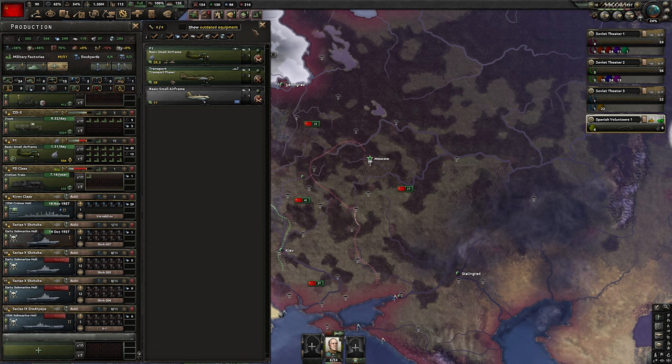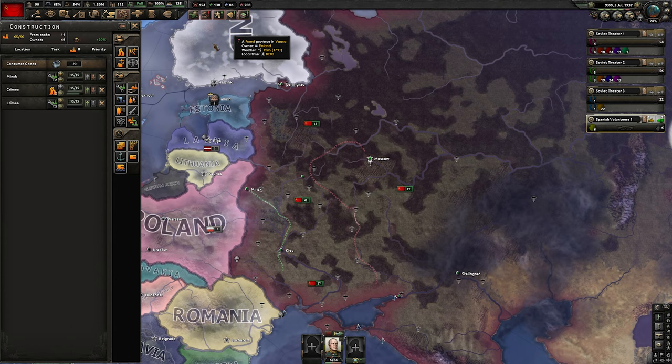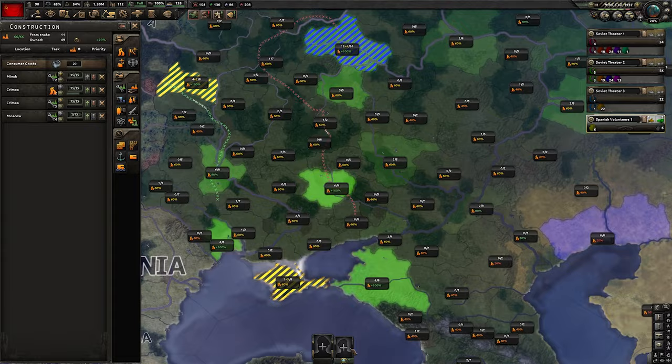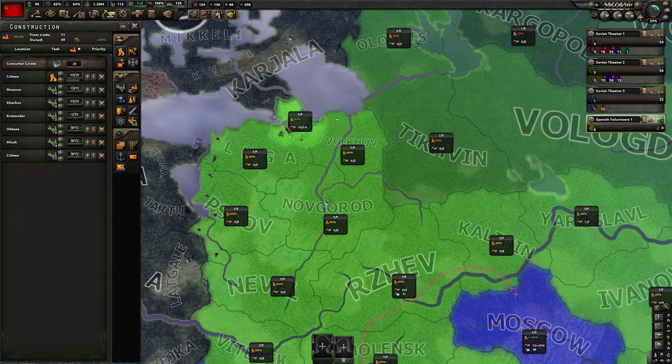With the military factories, we design our new C1 and produce it with production up to 15. With the free civilian factories, first build more military factories in all 100% provinces including Crimea, then build infrastructures plus military factories in Leningrad, Kiev, Stalingrad, Vinnytsia, Cherkasy, Yaroslavl, and Smolensk.